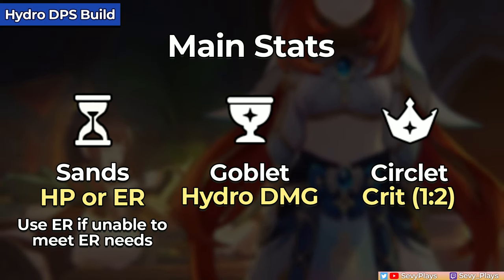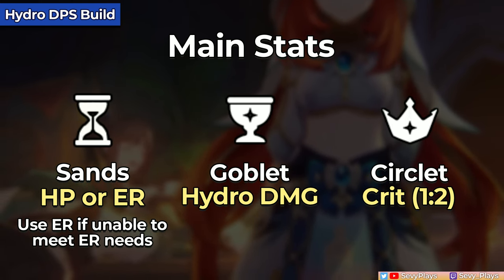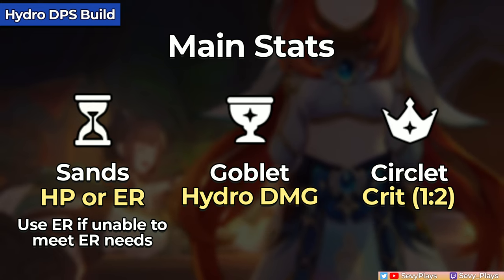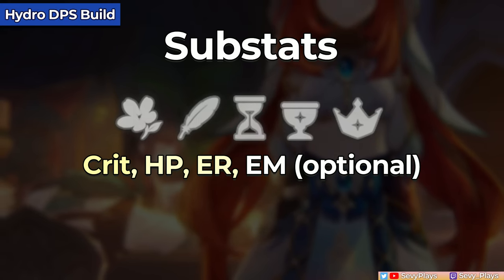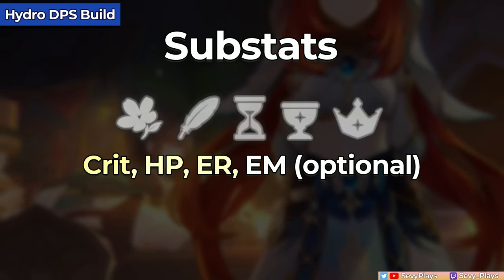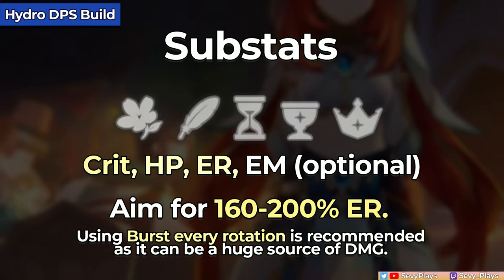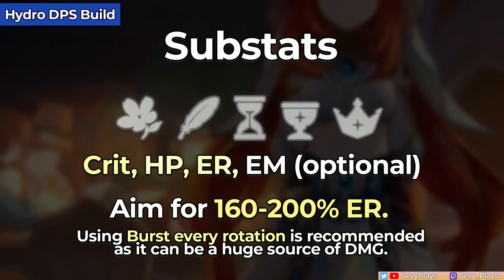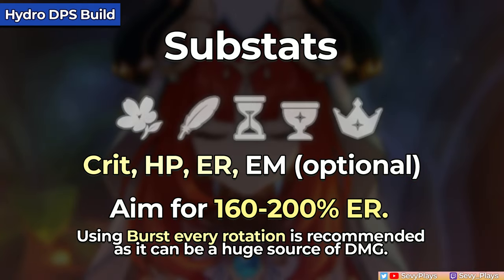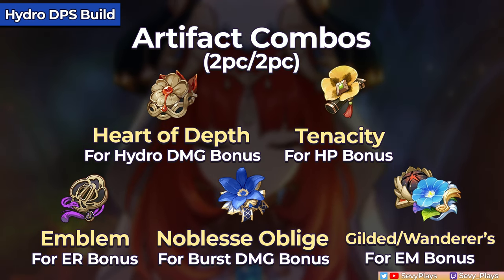Now for her hydro damage build, which definitely takes more investment than her bloom artifacts. With her main stats, your priority is HP or ER sands, then a hydro damage goblet and crit circlet. The substats you want are crit, HP, and ER. If you're using her in a vaporize team, it'll be nice to get some EM rolls to boost her vape damage as well. For her ER needs, I do recommend making her burst reliable since it contains her largest multipliers. Again, 160–200% is a common range to aim for. As for artifact sets, you can go for accessible 2-piece combos of Heart of Depth, Tenacity, Emblem, Noblesse, or an EM set — choose the pieces with the best substats.